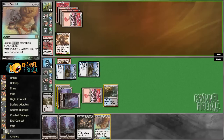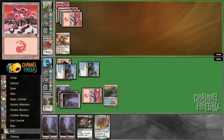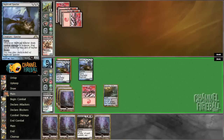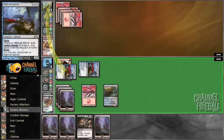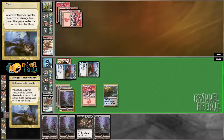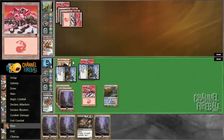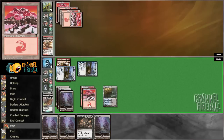Reckoner — alright, I'm going to Downfall that thing. I'm definitely not going to cast Firedrinker Satyr, because that's a really easy way to die to Mizzium Mortars. If I put it into play and he Mizzium Mortars it, I would just take four damage and lose. So I think it's kind of a clever way to play around Mortars. Another Lightning Strike — I kind of like that.